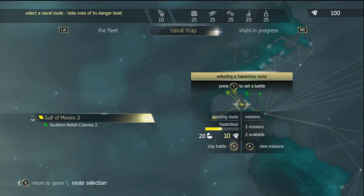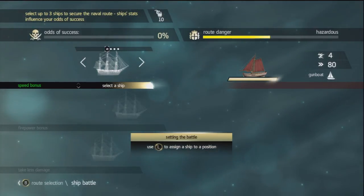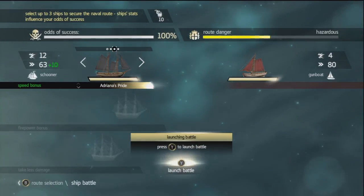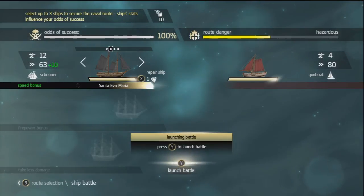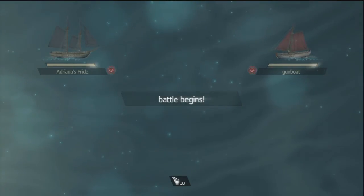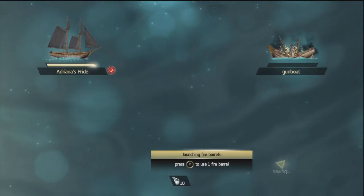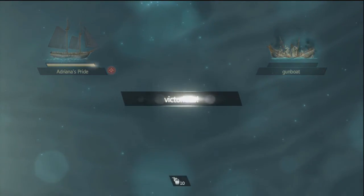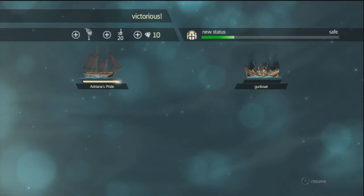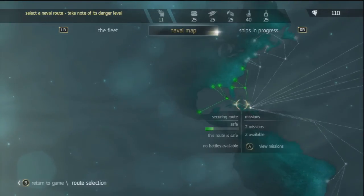Press Y to set battle. Gulf of Mexico. Route danger: hazardous. Select ship. Odds of success — they all seem to be good. Let's launch battle with them. Press Y to fire. Well, they already died — I didn't fire anything. I got ten of that. This route is now safer. So that's how I make the route safe.